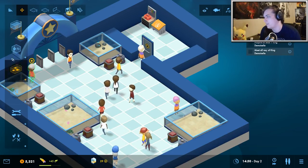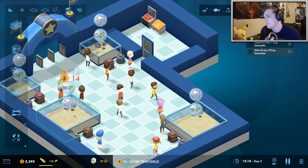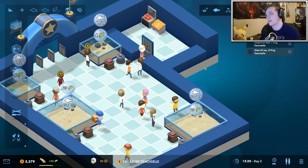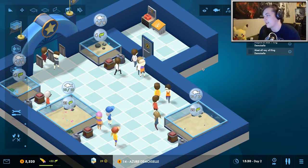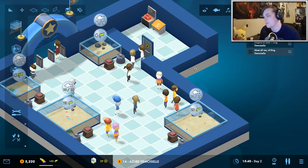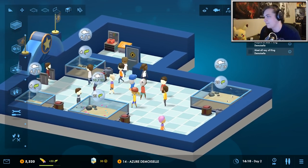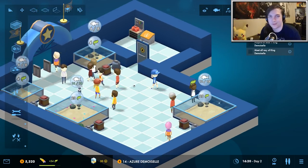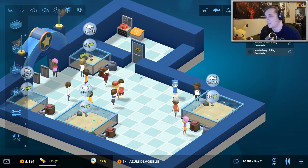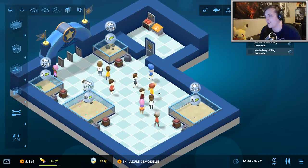We could combine some fish together or add some more fish. I'm pretty sure customers like it when you mix different types of fish together. They also like it when there's large amounts of fish filling tanks. Of course there are different fish tanks later on in the game — as you progress you unlock so many different things and you can make your aquarium pretty large and elaborate.